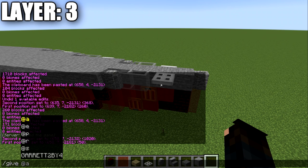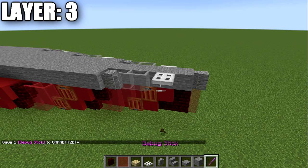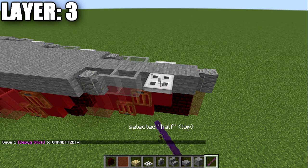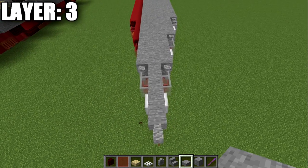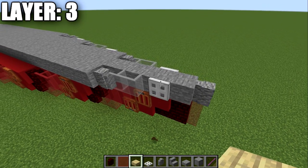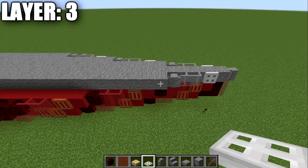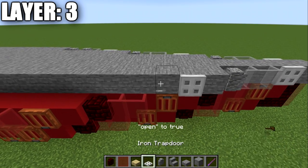For Java players, the iron trapdoor can be closed using the command: /give @p minecraft:debug_stick. Left-click the trapdoor until you get 'open: false,' right-click to set to true, and it will sit flat against the side of the ship. For Bedrock players, birch wood trapdoors can be used as an alternative, or they can be disregarded as they're mainly for shaping.